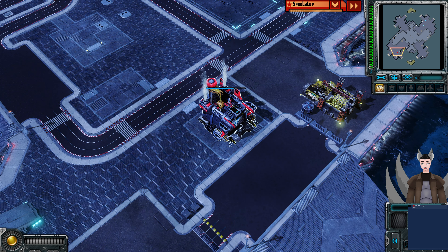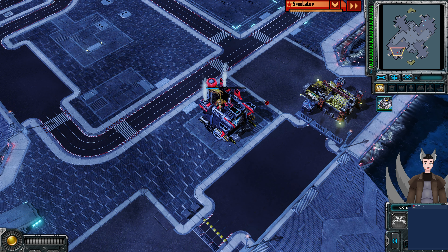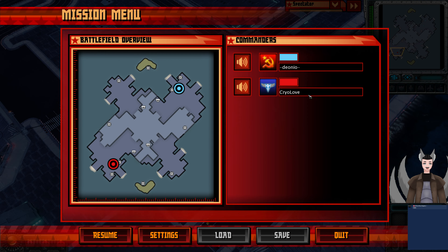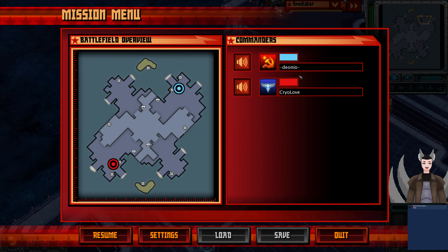Greetings everyone, and welcome here with another Round of 3 replay. Spawning on the bottom left side as the Red Allies, we have Cryo-Love. Spawning on the top right side as the Scion Soviets, we have Nino.